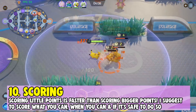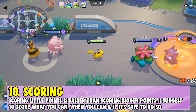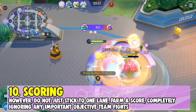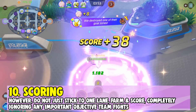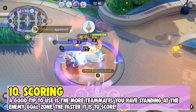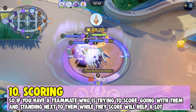Number ten: scoring. Scoring smaller points is faster than scoring bigger points. Score what you can, when you can, if it's safe to do so or if you have the score shield item. However, don't just stick to one lane farming and scoring while completely ignoring important objective teamfights. A good tip: the more teammates you have on the enemy goal zone, the faster you will score. If a teammate is trying to score, stand next to them — it will literally help them score faster.